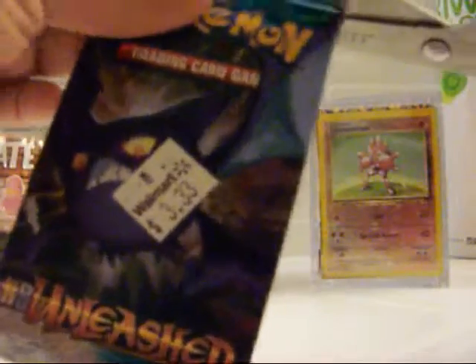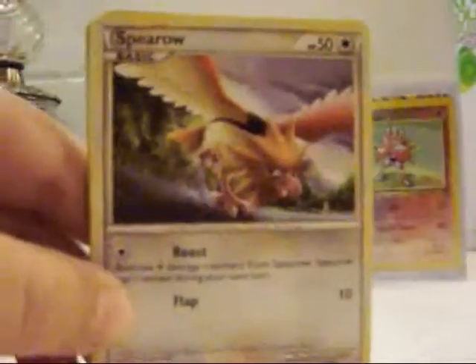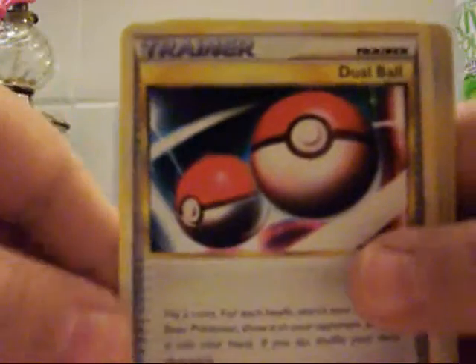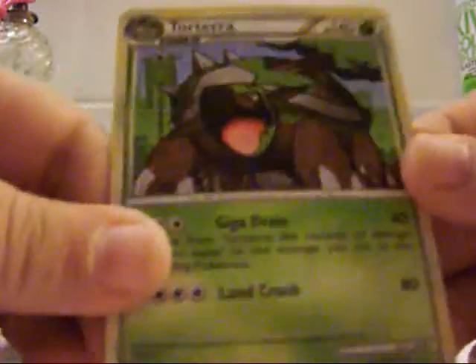Here's one more, ensuring I don't cut any color. We have Serum, Larvitar, Squirtle, Beldum, Mankey, Golbat, Dusk Ball, Rare Candy. From our Reverse: an Aipom. And from our Rare: Holographic Torterra. Although I'm not really a big fan of this Pokémon, the artwork isn't bad.